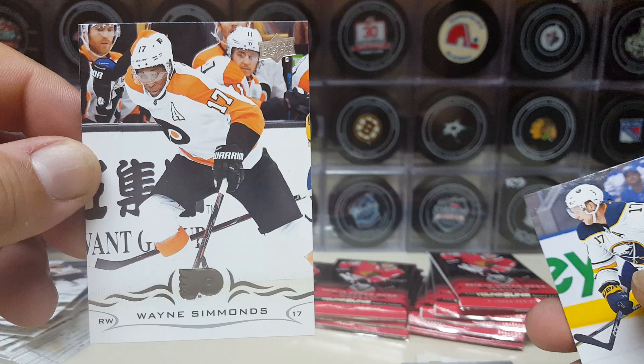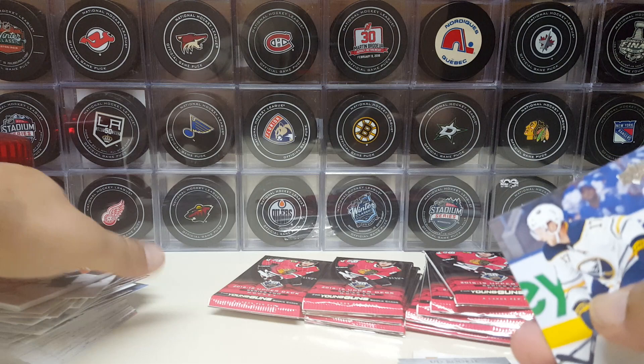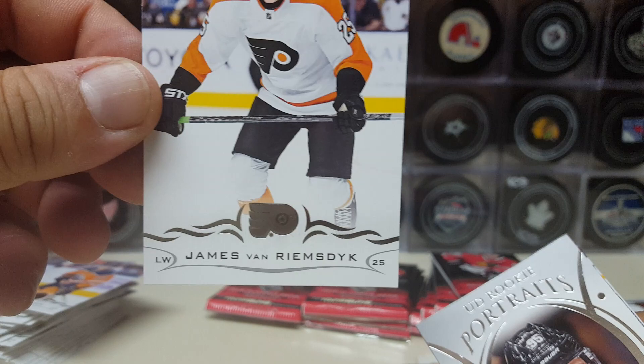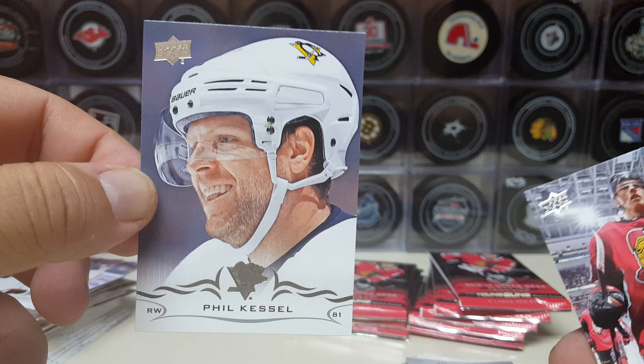Wayne Simmonds — I bet he would have been traded at the deadline, but I think because of Carter Hart turning that whole franchise around they may become buyers instead of sellers. Who knows — it's going to be interesting to see what Philly does at the deadline. Vladimir Sobotka, Ryan Spooner, JVR James van Riemsdyk, and Dylan Sikura. We're getting a lot of Blackhawk rookies here.